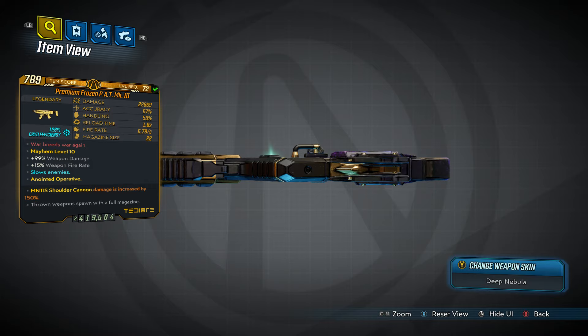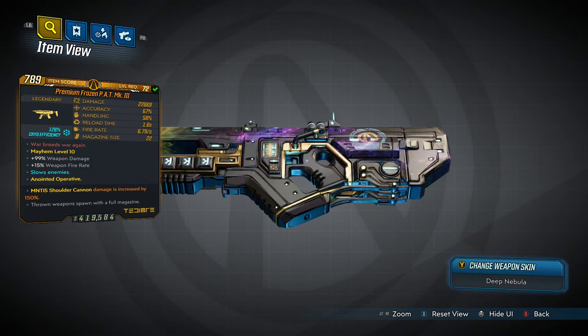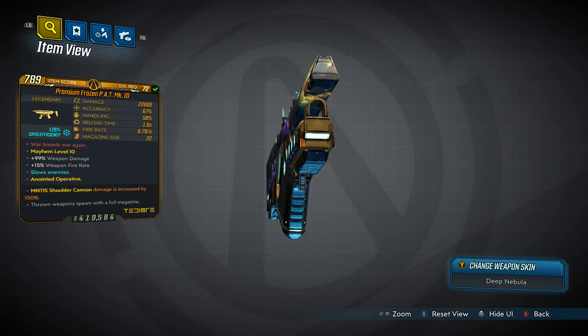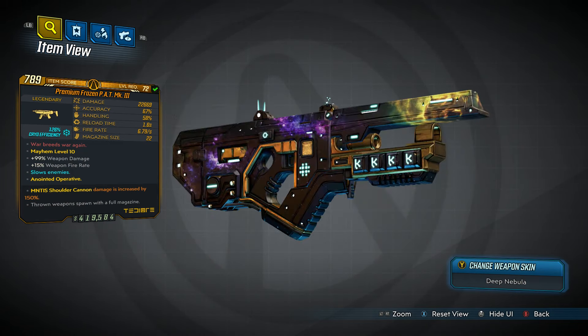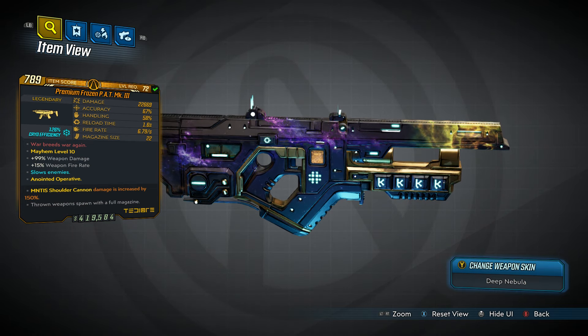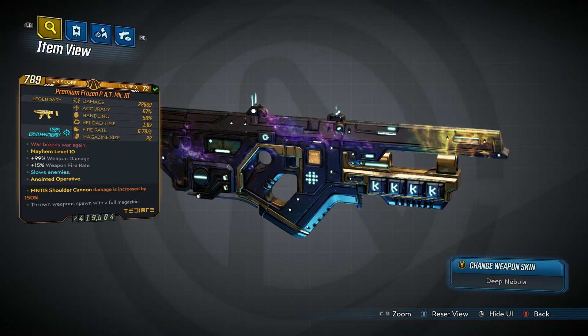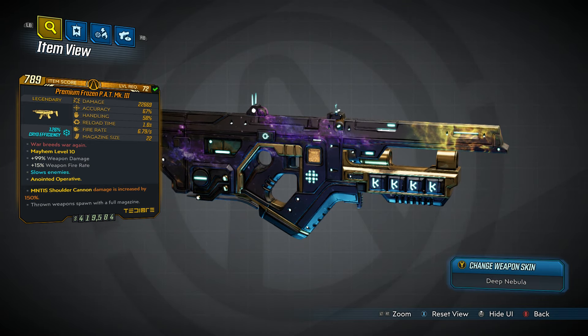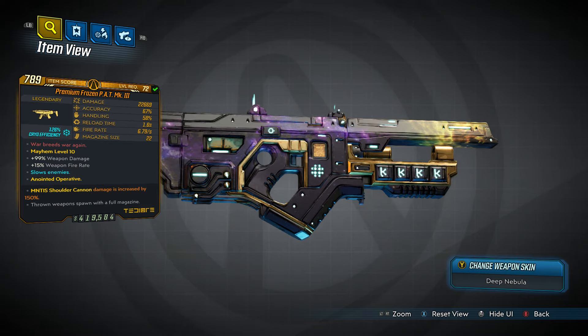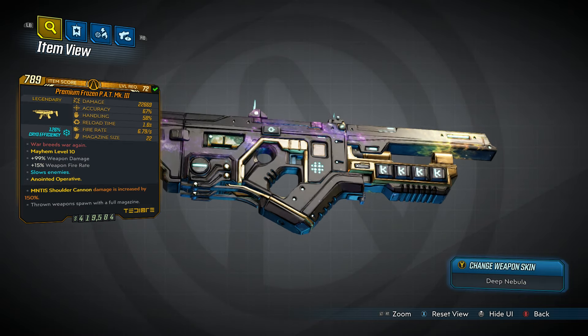Hey, what's going on Vault Hunters? BigBadReadyDog here coming to you from the Dog Pound. Good morning, good afternoon, good evening or good night, depending on when you're watching this. Hope you're all having a fantastic day. We are back here on Borderlands 3 with another episode of my legendary weapon farming and review guide where I show you guys where to farm some of the legendaries in the game, minus the ones in the Arms Race DLC because those are too much of a pain in the old gluteus maximus to farm. So without further ado, let's get right into it.